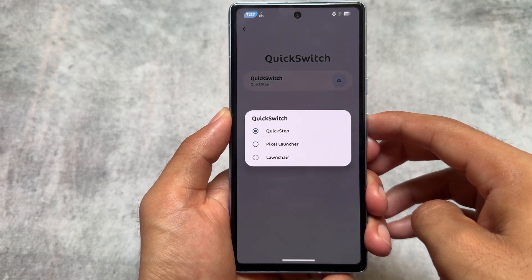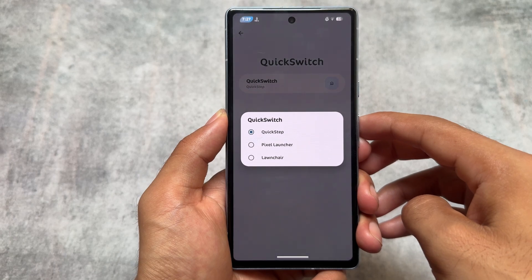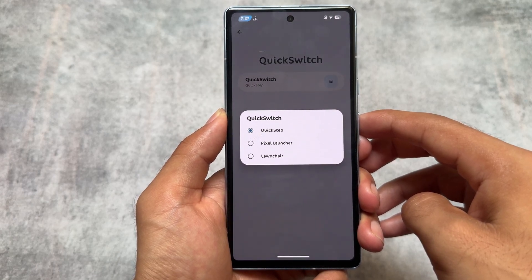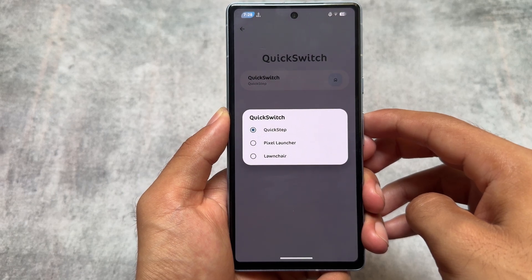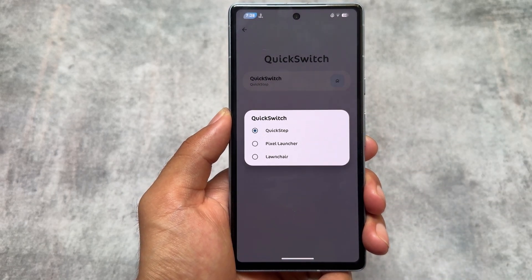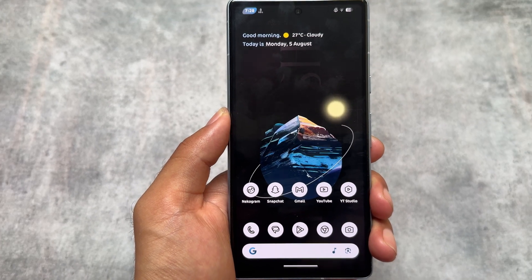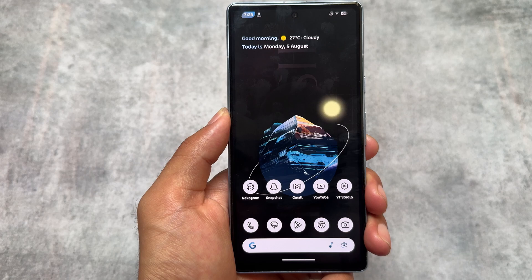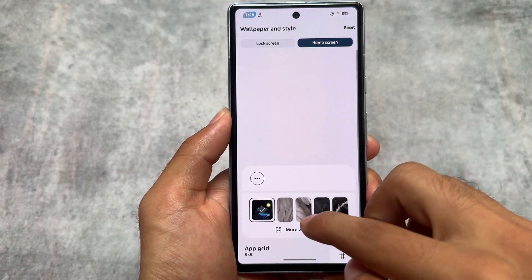This new update also brings quick switch options — you have three launchers included, which is quite amazing. You can switch between Pixel Launcher, Launcher, and Quick Step without needing any Magisk modules or rooting your device to install custom launchers. These options are present in the quick switch settings. This custom ROM is quite good; on my Google Pixel 7a I haven't found any major bugs while making this video, though it depends on which device you're using.